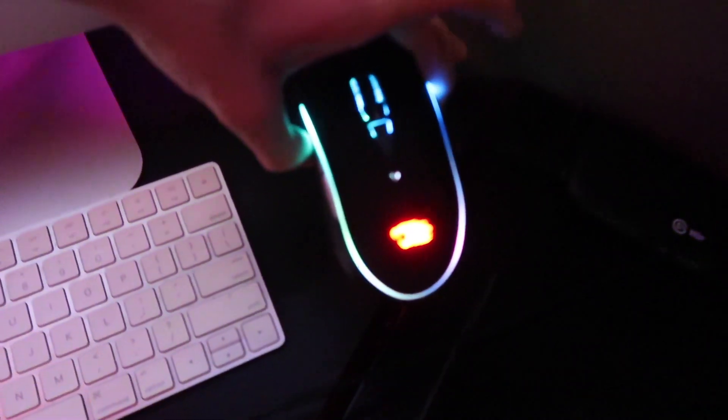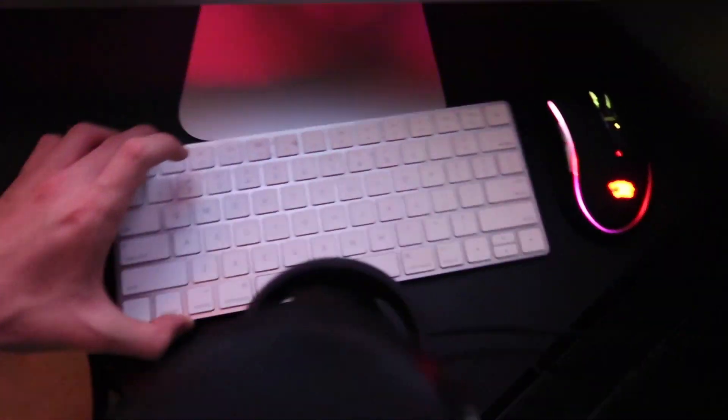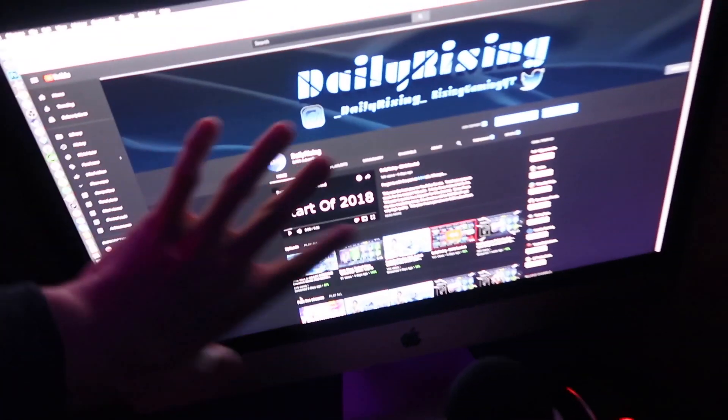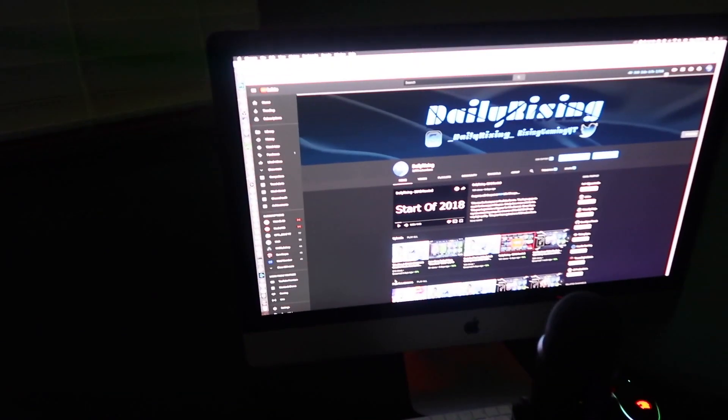Then over here we have the iBuyPower — yeah, that's a PC brand, iBuyPower. This is just a separate mouse I use from my other computer right here. And then we have the Magic Keyboard right here boys. And then right here we have an iMac — I do all my video editing, I do Photoshop and everything on here. I'm going to edit my video on this computer. We have an iMac 27-inch and that's where I do all my editing, watch videos, and a lot of stuff. I'm going to put all the PC specs in the description so you guys can check out what kind of PC I have. It was a really good deal too.